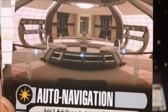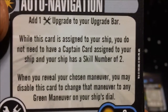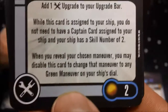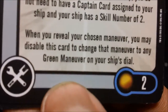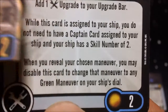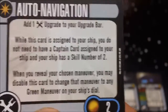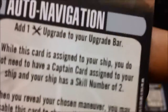This ship comes with a ton of tech upgrades. First is Auto Navigation for 2 points, which adds another tech upgrade slot to your bar. While assigned, you do not need a captain card — your ship has a captain skill of 2. When you reveal your chosen maneuver, you may disable this card to change that maneuver to any green maneuver on your dial. It also comes with captain tokens showing a 2. The big thing is it gives you a backup if your captain is lost, keeping you from dropping all the way down to captain skill 1.